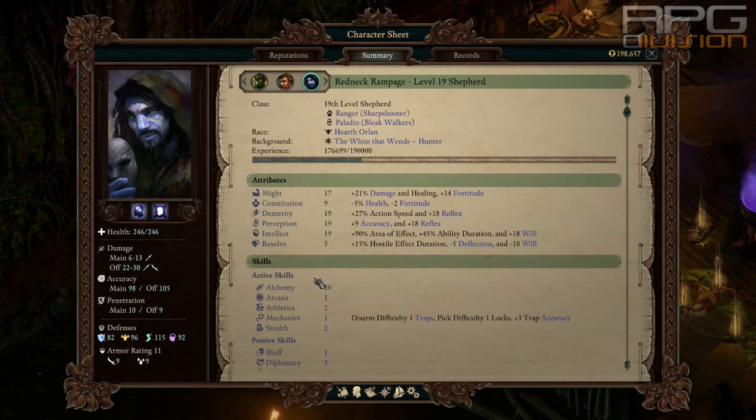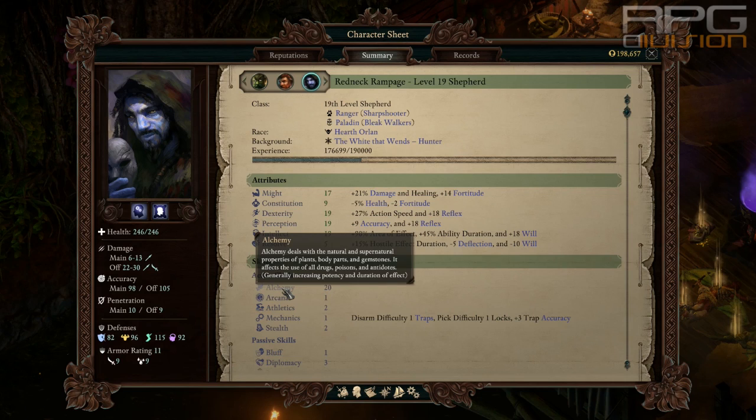I would suggest going for Alchemy as your active skill, which I'm gonna recommend in probably all my builds because it's so powerful and should be used. Alchemy is used to craft powerful drugs that will last a long time and have increased effect.